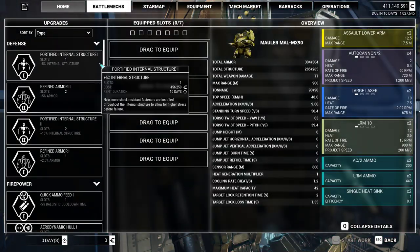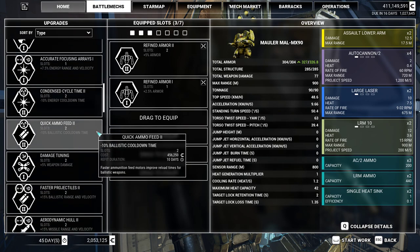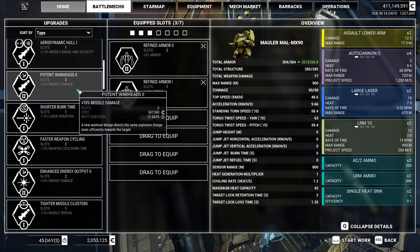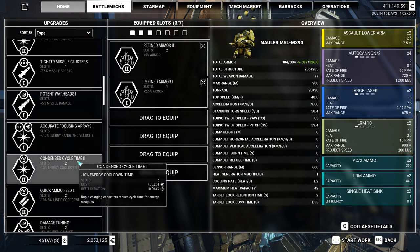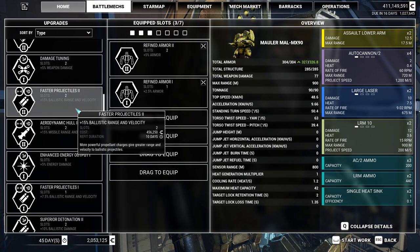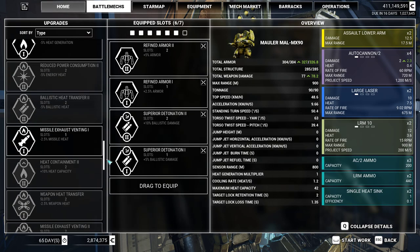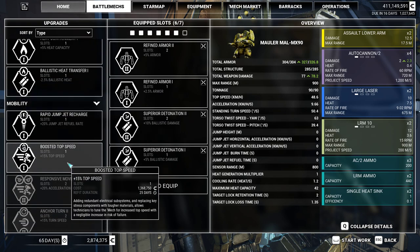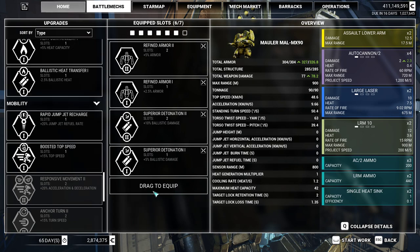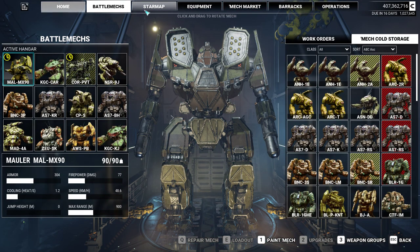Now let's do our upgrades - armor, obviously, and then damage. We don't need to upgrade cooldown time because autocannons have a really fast cooldown time anyway; they're basically like a long-range machine gun. Ballistic range and velocity aren't really necessary because they already have insane range, though velocity could be better. I think damage is where it's at. And finally, let's do heat dissipation. That will take 149 days and cost about 3,700,000.